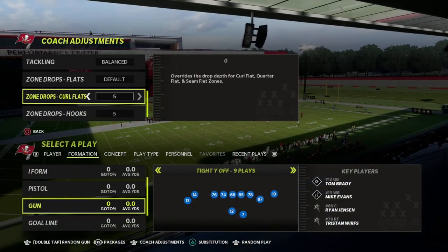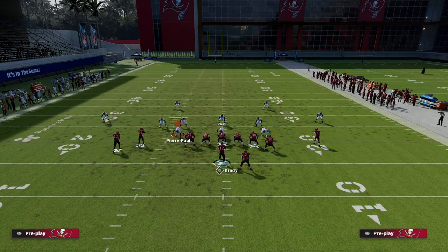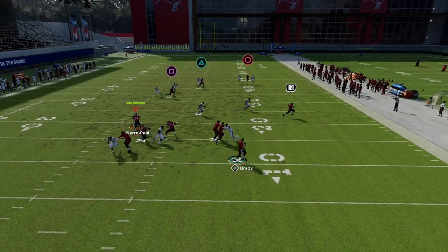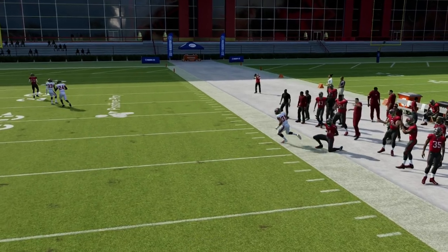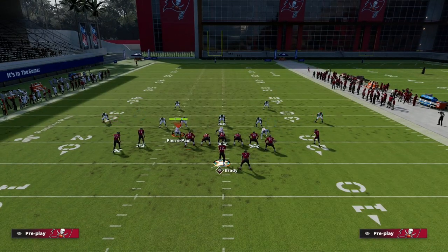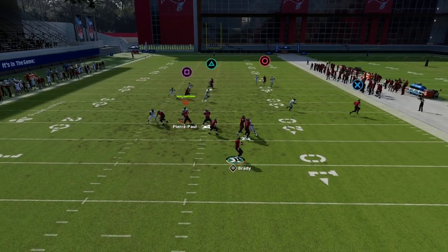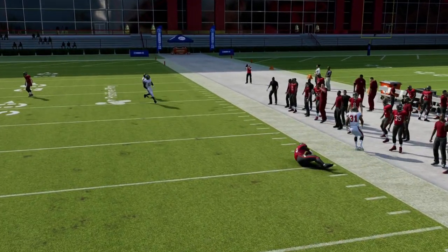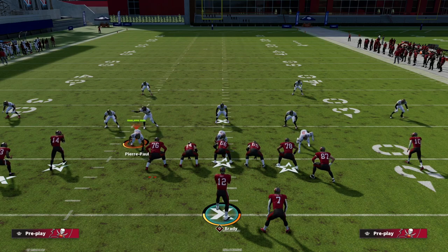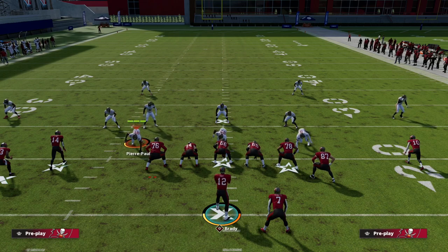Against match coverage, there's really just one big principle: this crosser will never get guarded in match coverage. It's similar to a bunch verticals cross but significantly more effective and comes from a play action play. You can leave the play action and still get the tight end in the route tree — either way, it's the same concept. Thanks for watching. If you want to learn how to put an offense together, check out all my Madden 22 offensive and defensive ebooks on Patreon for just ten dollars.